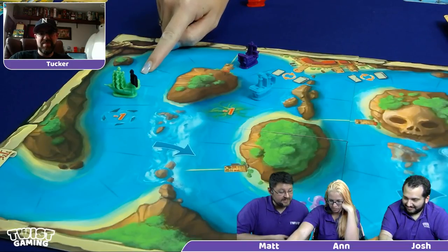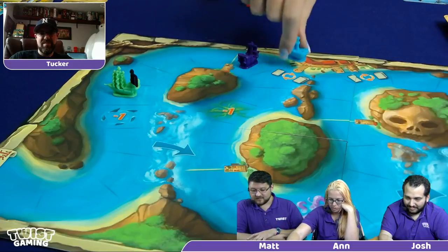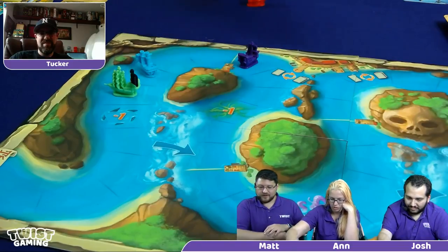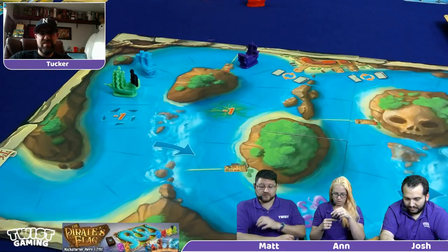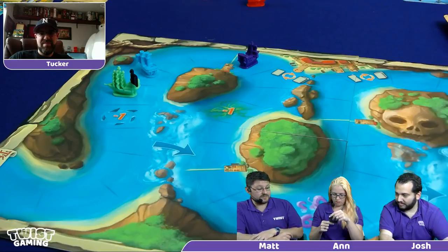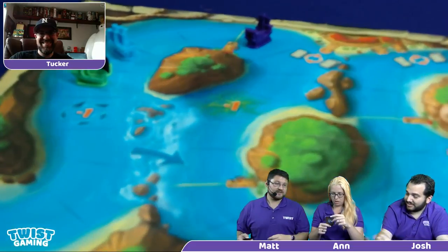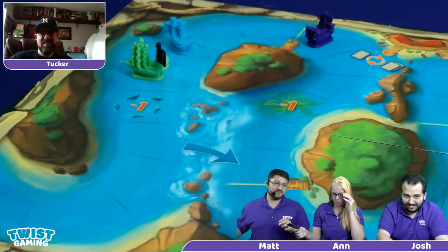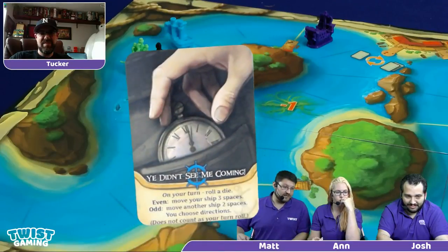Anne reached the Dread Sea with the flag — she wins! She asked the camera to zoom in on her pirate ship, the Great's Purple Sea, with the flag proudly displayed in the back. Anne described herself as a very humble winner. Josh checked the time and confirmed there is time for another game.